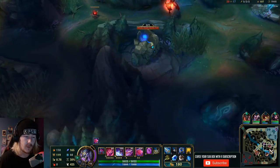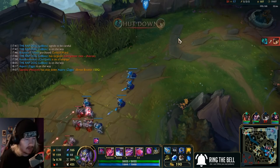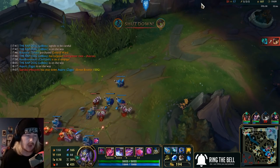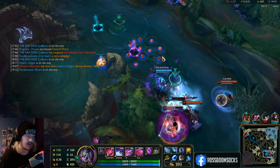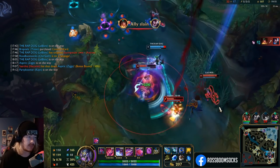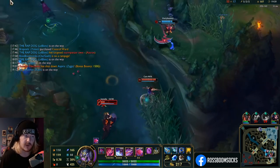Righteous Glory is going to be a move — actually probably quite a good move given the amount of armor and AD on that team. We just kill Morgana and it is what it is. She is zooming with absolutely no right to do so.